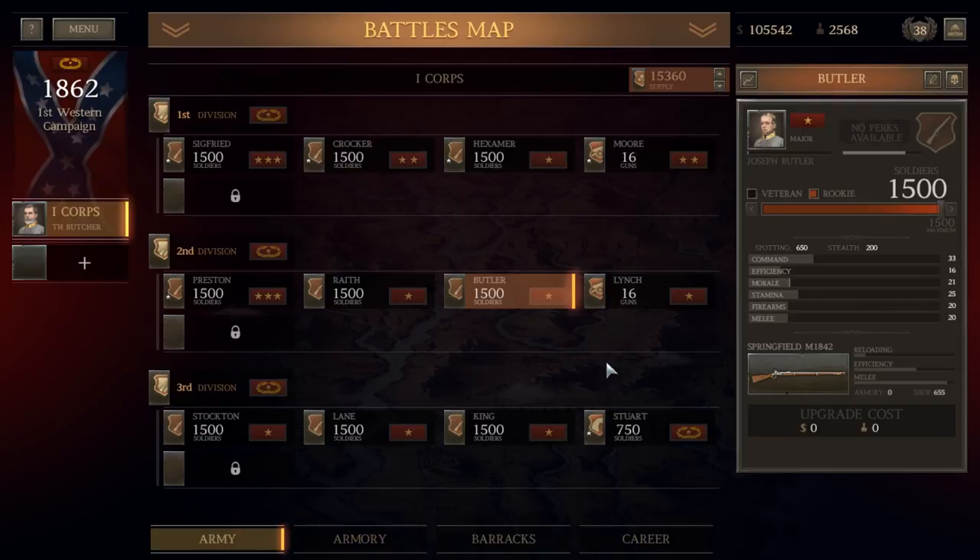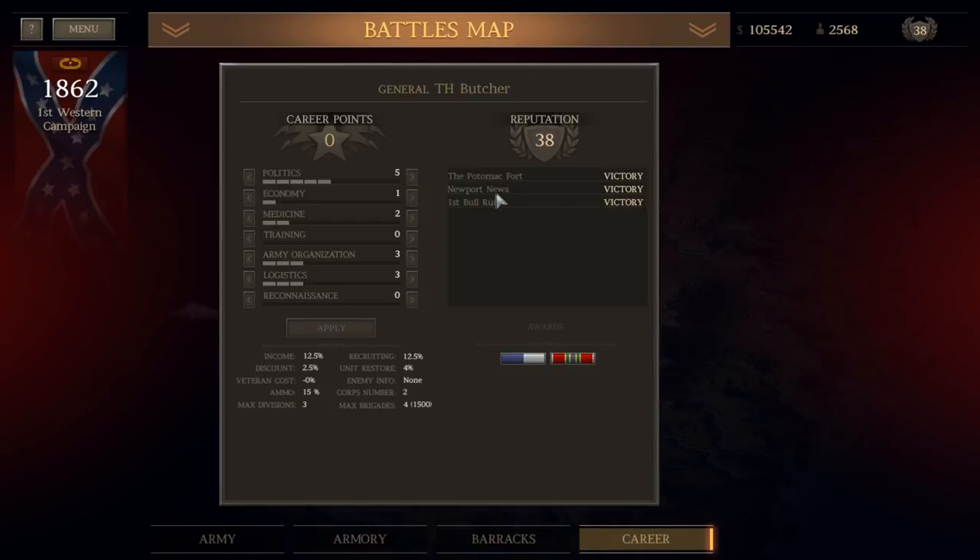Hello everyone, it's The Historical Gamer once again, and today we're returning to Ultimate General: Civil War and our newly started Confederate Let's Play. In our last video, we fought the Battle of Potomac Fort, Newport News, and the First Battle of Bull Run, winning victories in all three and beginning to build our reputation up.